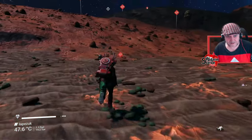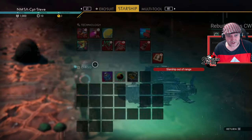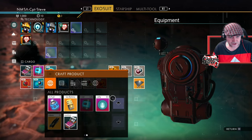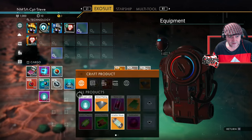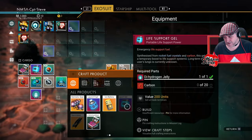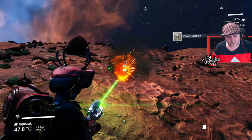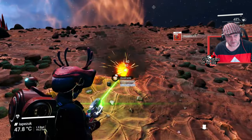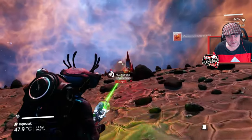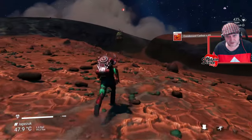We need to craft a load of life support gel. To make life support gel you need dehydrogen jelly, and to make that you need carbon. There's not a lot of plants on this planet. Some rocks give oxygen, there's one that gives carbon, but you've got to be lucky spotting the stuff. There's carbon over here but it's condensed carbon — not quite what we're after. I'll continue gathering oxygen.